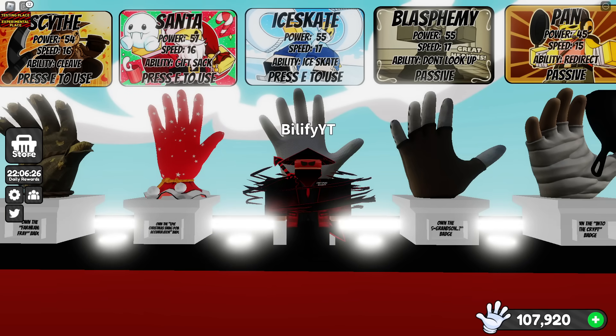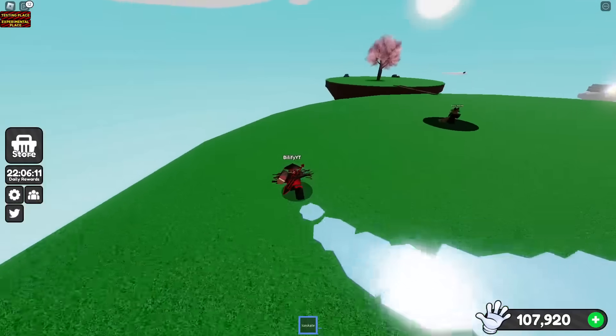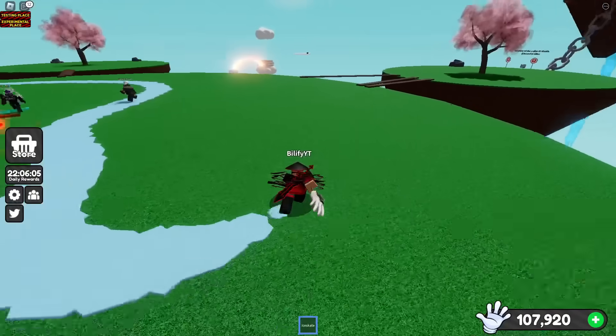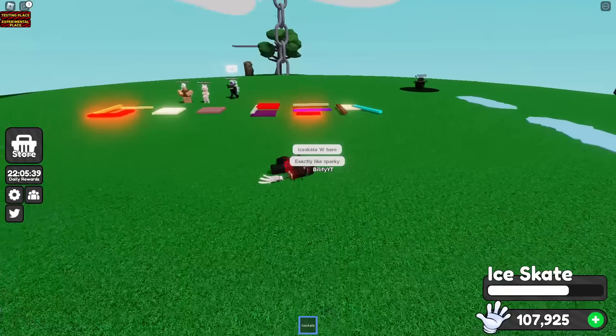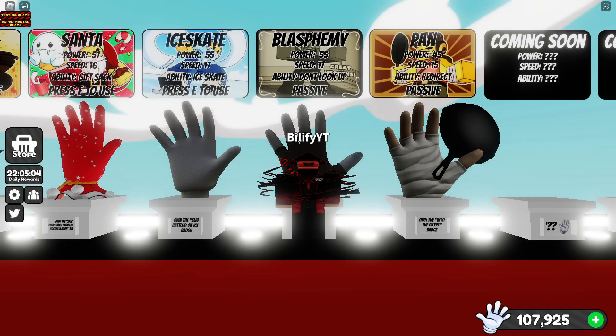I don't think you can outrun with Ice Skate, but let's test. This might work exactly like Sparky. Yeah — if you just hold down your ability button, as long as you don't move left or right, you're perfectly fine. Ice Skate's definitely a good option for you. Can you jump over this? No. So yeah, Ice Skate's exactly like Sparky — use it in that same fashion. You could have a piano war with Blasphemy. That can't work.